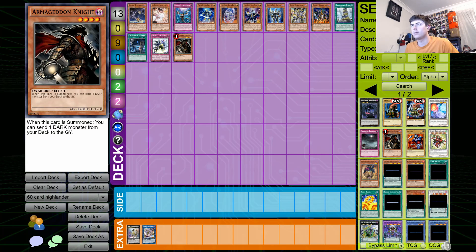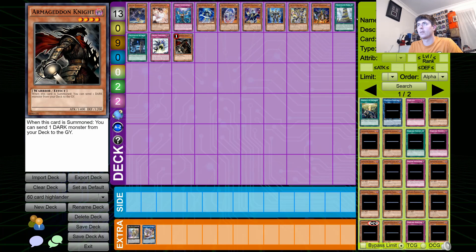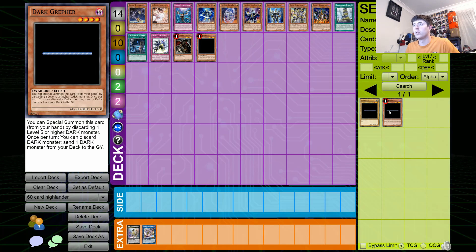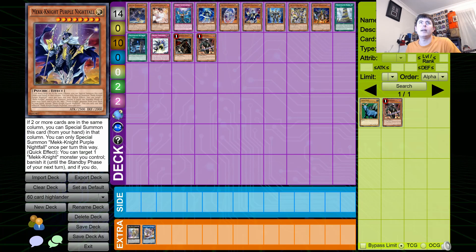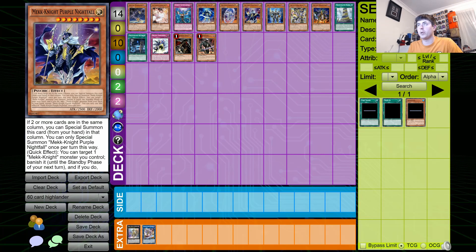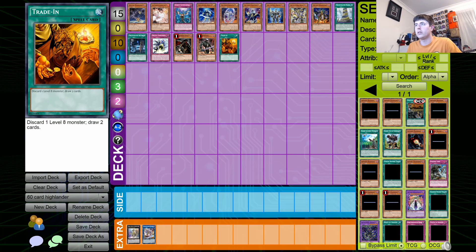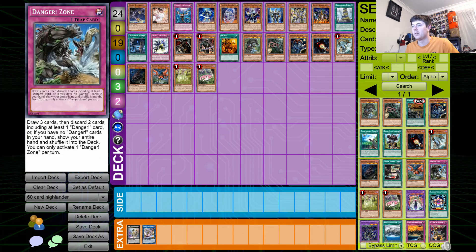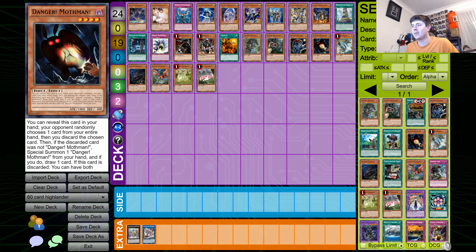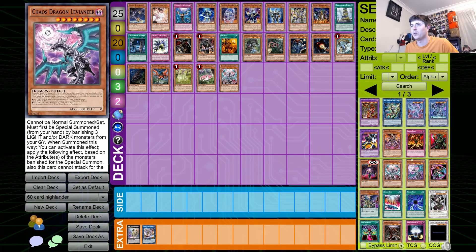Armageddon Knight — one. What's the other one? Dark Ruffer. We'll probably put in a bunch of chaos stuff as well. What level is he? He's an eight. Maybe a copy of Trade-In because we'll put in some Dangers. Danger — one, two. We'll just put in all the Dangers, literally play all of them. Okay, that's everything for Dangers.